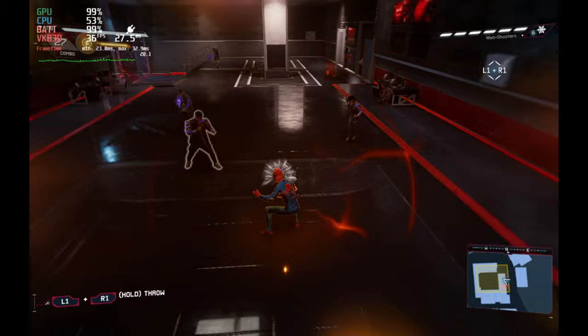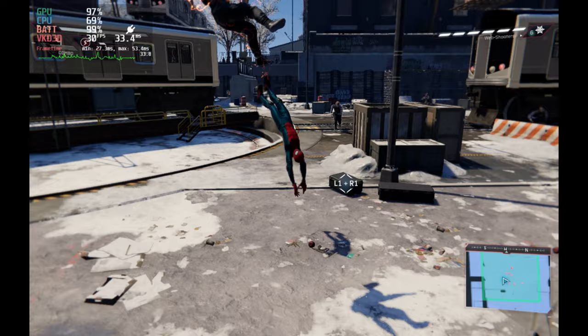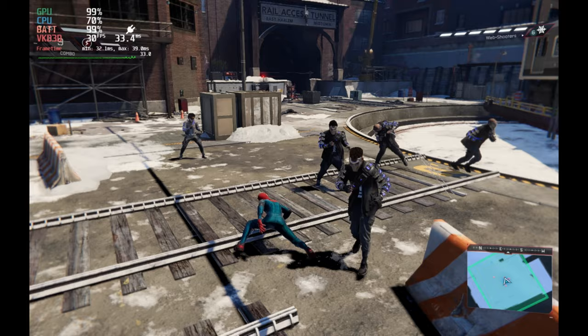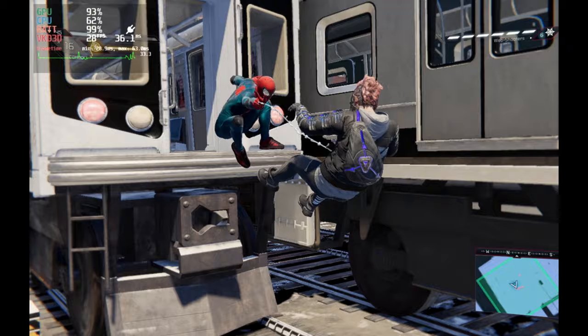So there you have it — Spider-Man Miles Morales looking and performing fantastically on Steam Deck. My recommendation is to run it on the high preset, no FSR upscaling at all, and a 30 frames per second cap on the Steam Deck itself. I'll leave you with a bit more of the 30 frames per second gameplay with a fight and without me talking. You can let me know in the comments below what you prefer. Thanks for watching and see you in the next one.